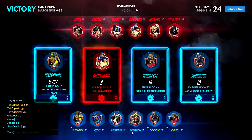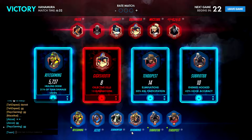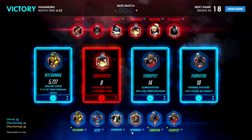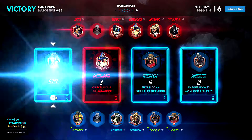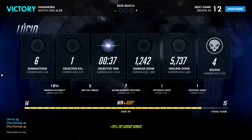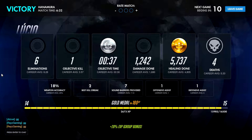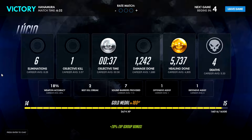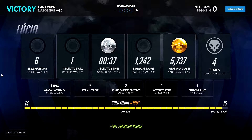If you want to say it to everyone in the lobby, hit enter and then hit tab and switch over to 'match.' When you type GG it'll go to everyone in the lobby, including the enemy team and your team both. A lot of players in the game just hit enter and type GG, simply trying to ask questions to the entire lobby when they're only asking questions to their team. You want to hit enter, then hit tab till it says 'match' instead of 'team.'